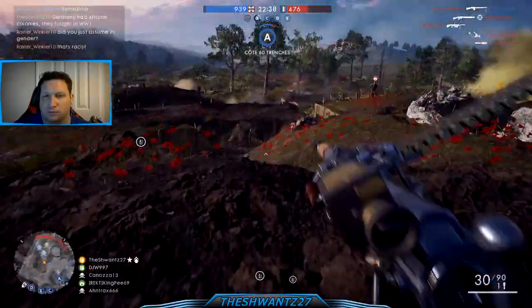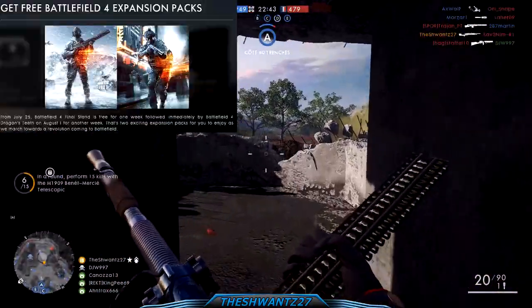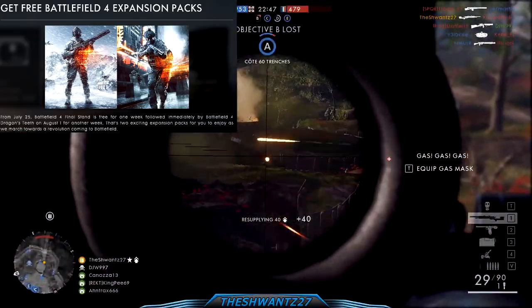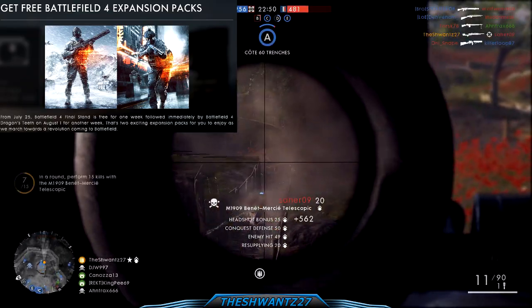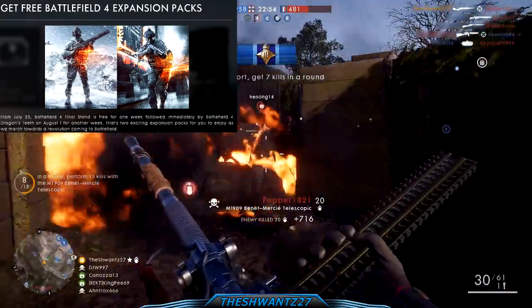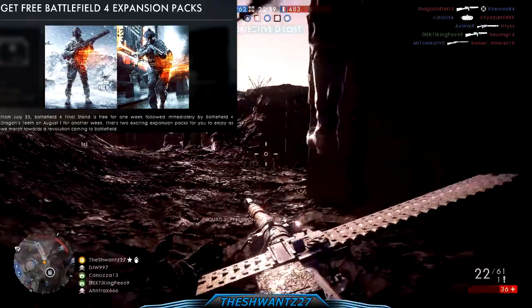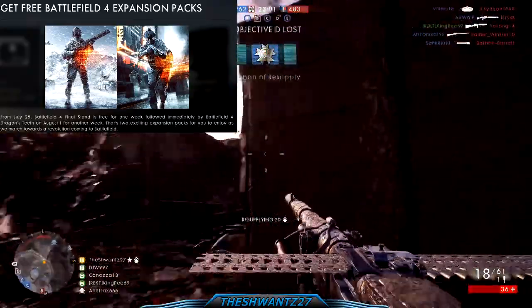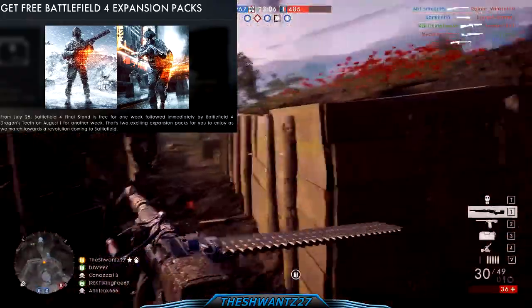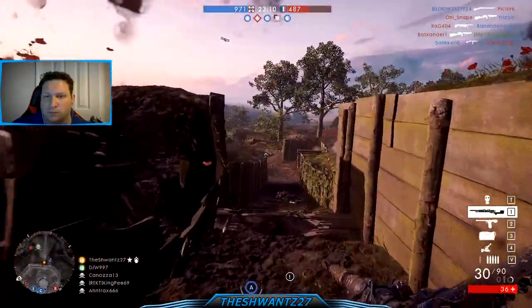Now on to Battlefield 4 — Double XP is now live along with a free download of the Final Stand DLC for all current-gen platforms. If you missed it during the free download period last year, these are considered the worst maps in the game anyway. However, the much better Dragon's Teeth map pack will be available for free on PS4, Xbox One, and PC starting August 1st, which coincidentally might be the date that Battlefield 1 will be available on EA and Origin Access according to some leaks. So be sure to grab your free content for Battlefield 4.